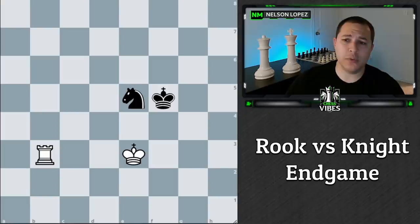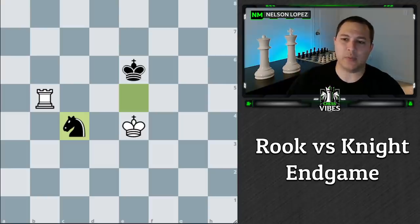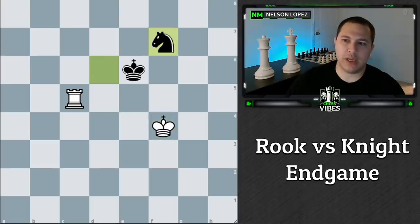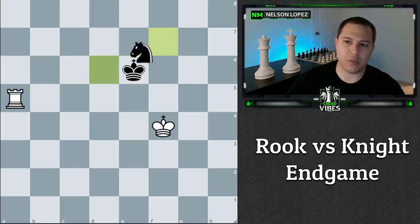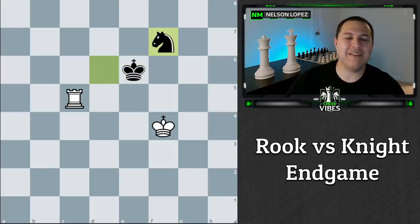Here's the deal with King and Rook against King and Knight. If Black has the King and Knight in the center of the board together, it's a draw — you can't force a win if Black knows what to do. As an example, if we play Rook to B5 trying to pin the Knight, Black just simply moves the Knight. We can't put the King in check because the Knight's covering it, so we attack the Knight — but the Knight just goes back, puts us in check, and Black can basically do this little dance all day long. We can never make progress.